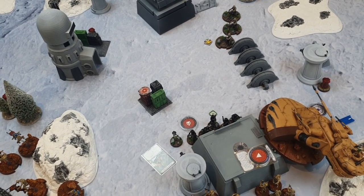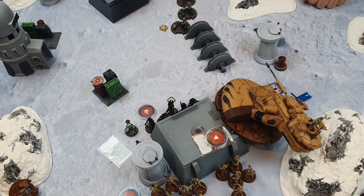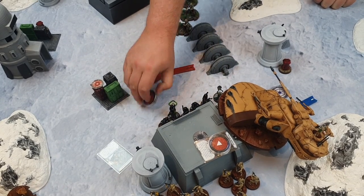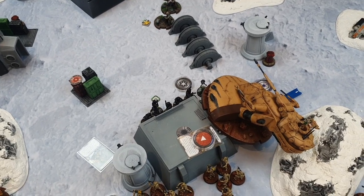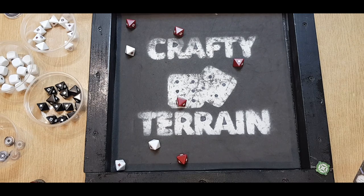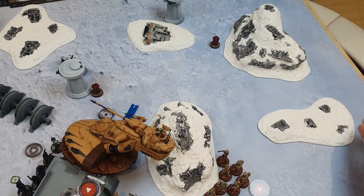Nick activates Iden — she recovers and then uses Offensive Push to move and get an aim. She uses Concussive Blast and dio at the tank. After rolling five red from Concussive Blast plus three from dio with an aim, needing crits — everything bounces off the armor. A disappointing shot for the empire.